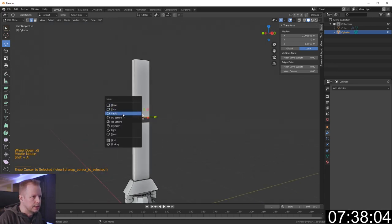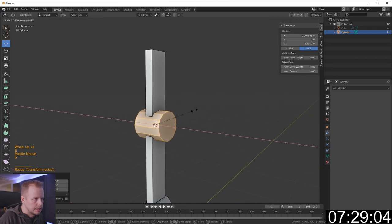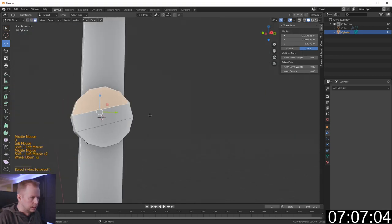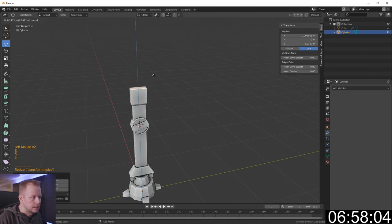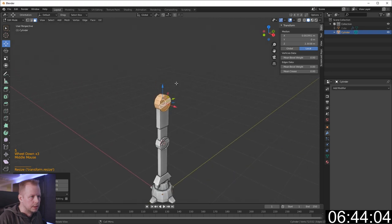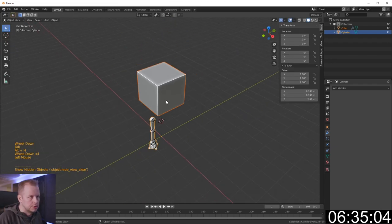Cursor to selection, add a cylinder, R to rotate on the Y axis 90 degrees, scale it down. Use the knife tool — K — to create what looks like a screw head. Seven and a half minutes gone. K again to connect these edges as well. Select these faces, I to inset, E to extrude them in a little bit. E to extrude, S to scale, thicken it up. L to select this one, Shift+D to duplicate, scale it up a bit as well.